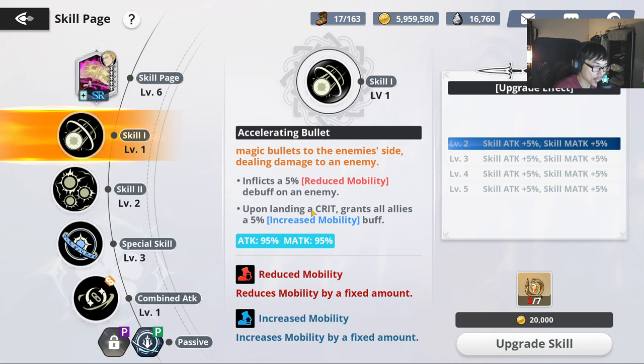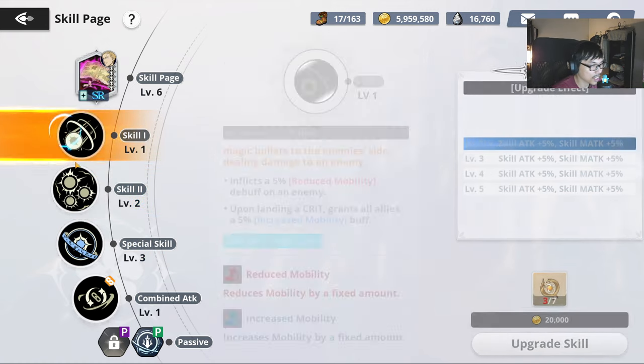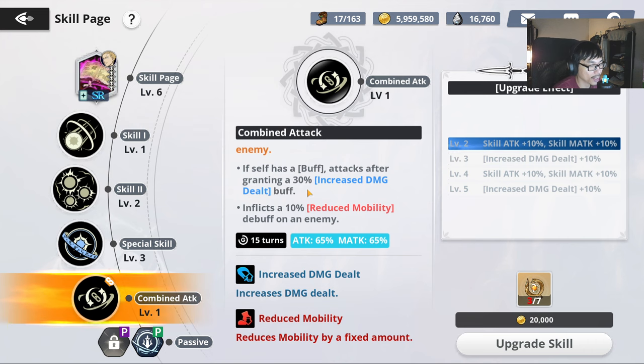Not just yourself, but all allies get a 5% increased mobility buff. Skill 1 is important, but not that important. You want to prioritize special skill first, followed by skill 2, and then skill 1 last. As for combined attack, attacks after granting 30% increased damage dealt, and inflicts 10% reduced mobility debuff as well. So skill 2 and combined attack have roughly the same priority, and skill 1 has the least priority.